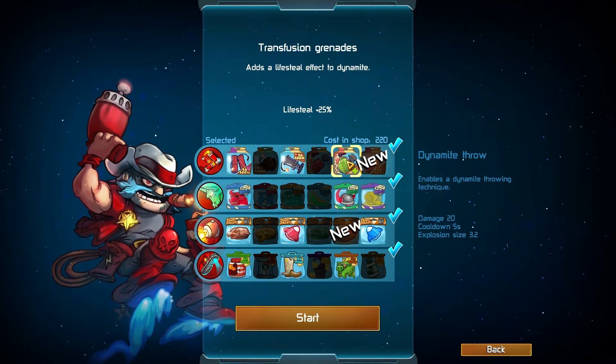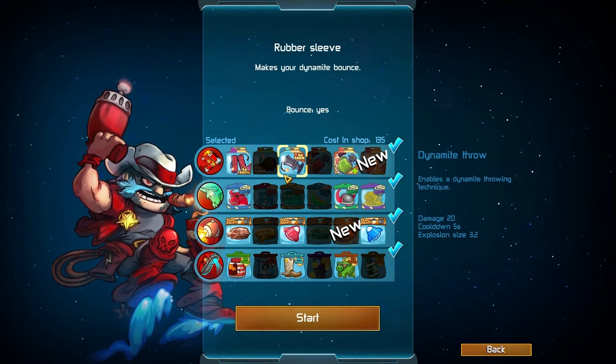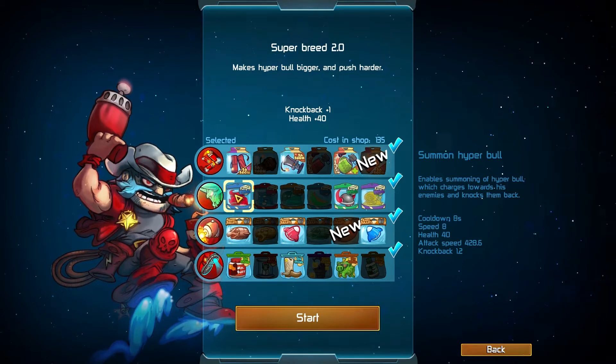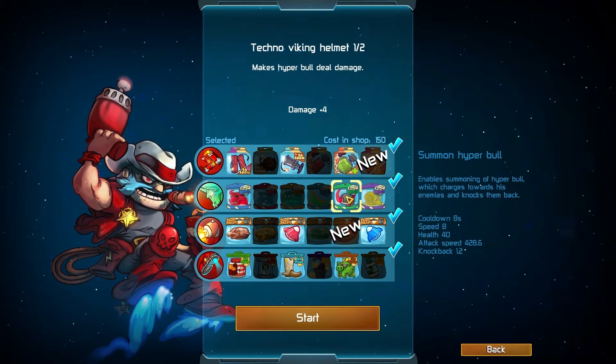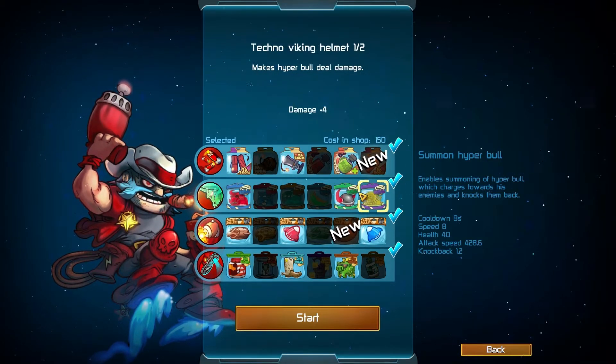Life Steal really helps if you're in a tight position — just chuck it at the enemy and you get a little bit of health back, which can allow you to get away. I don't really use Bull too much, but we'll be using the Knockback. Techno Viking Head does damage when it hits, and the Slowing power is really useful so I can catch people and kill them.